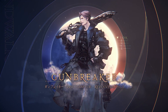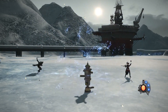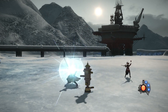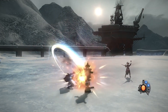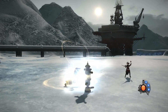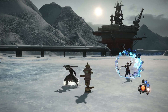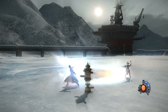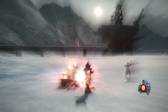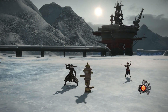For Gunbreaker, we now have three cartridges and Bloodfest will also give all three cartridges. All tank gap closers have been extended by five yalms. The Gnashing Fang combo is now consolidated into one button so you don't need three separate buttons for those three combo skills. Blasting Zone is here, along with an upgraded Heart of Stone, our AoE spender, and normal AoE combo. Burst Strike also has a continuation action now, and there's a new cartridge spender that costs two cartridges.